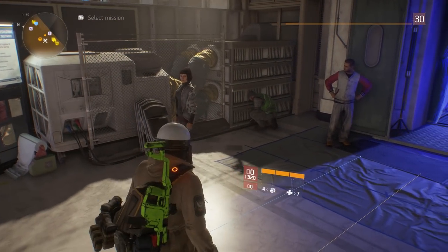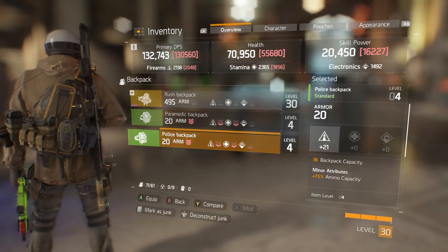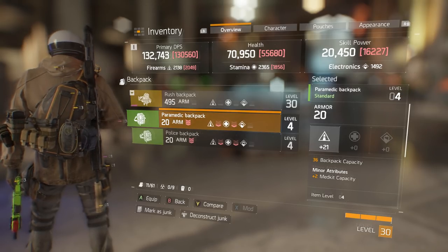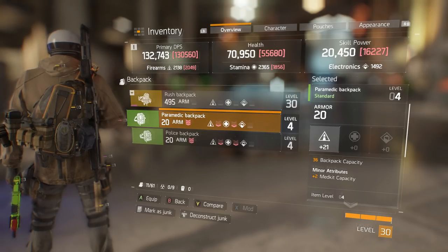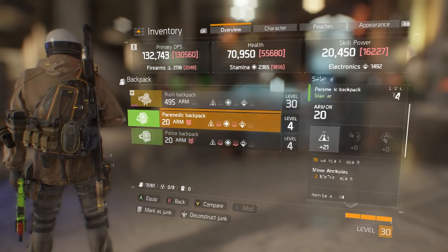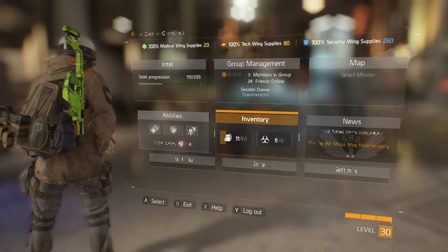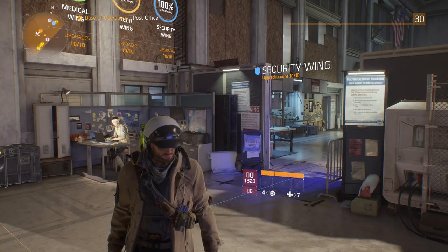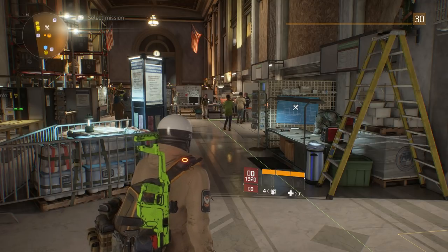That's the glitch — it's very simple to do once you get the backpacks. You just have to make sure you do not delete or deconstruct them, so always keep that in the back of your head. I actually scared myself almost doing that. Just don't deconstruct them because I don't know if you can get them back. Thanks for watching, I hope this helps you guys out. Is it a glitch? Sure, I don't care — have at it.